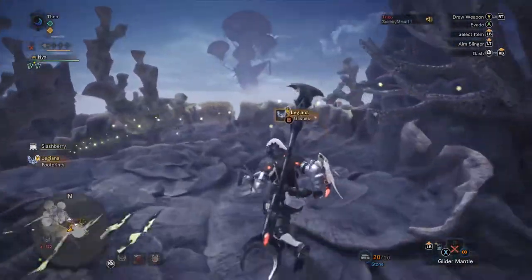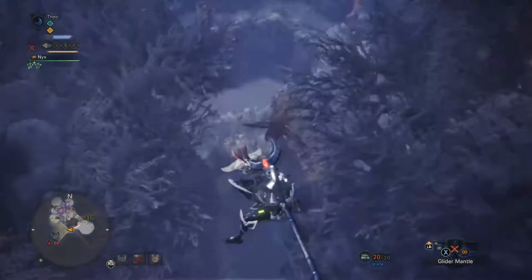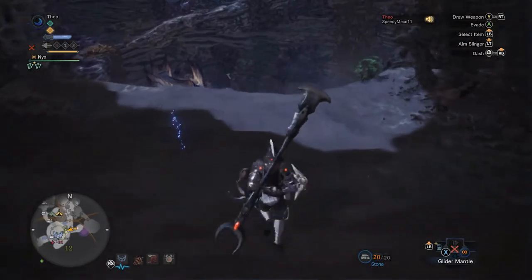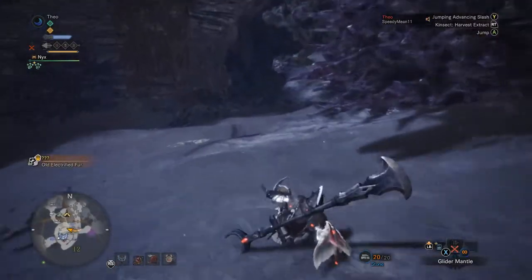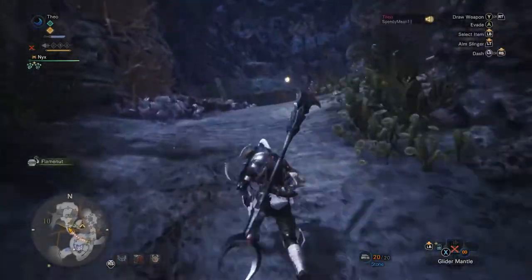Now we're going to jump back down. If you do an attack, you will cancel the stagger animation and you can roll forward, just to make it that little bit quicker. We're back where we started.